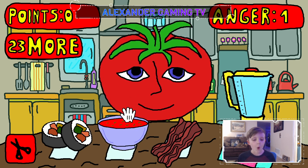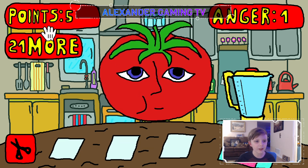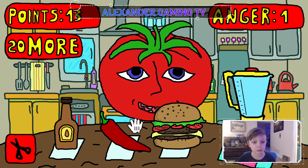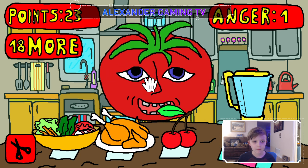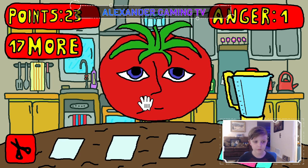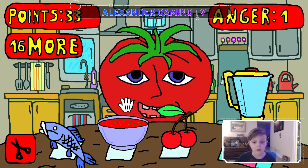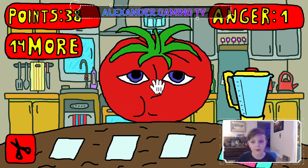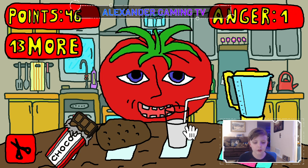He wants bacon — okay I just guessed. Then carrot soup, cucumber, cheeseburger, cucumber again, chicken, steak. Once I get the knife I'm going to stab him. He wants fish, then cucumber. After I stab him I want to see what happens. He wants chocolate, and a chocolate cocktail.